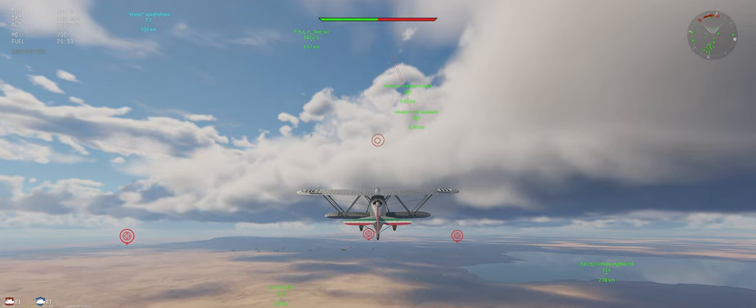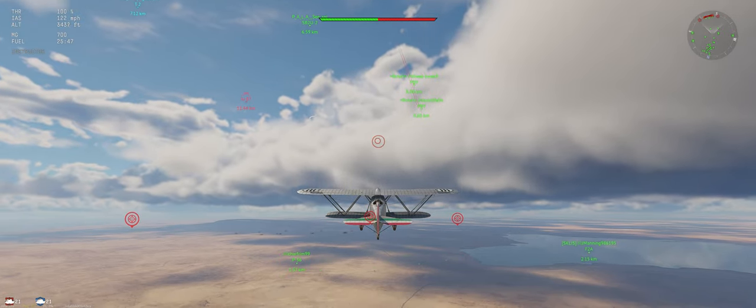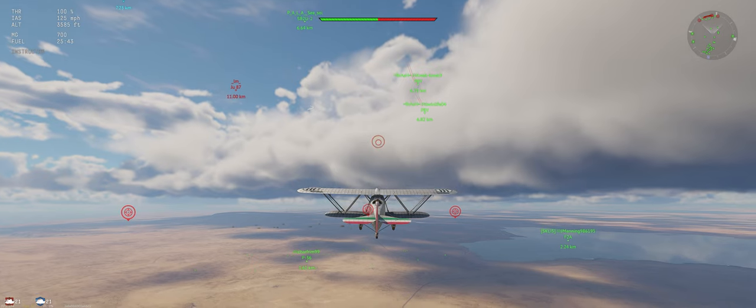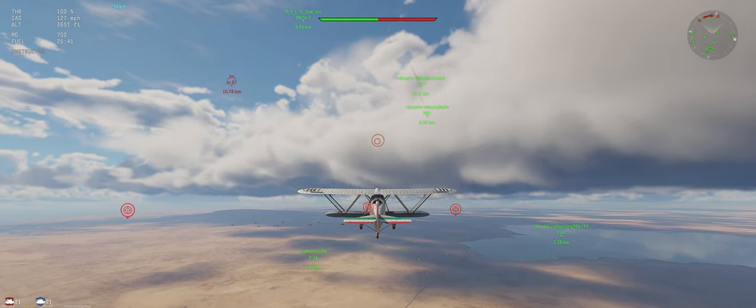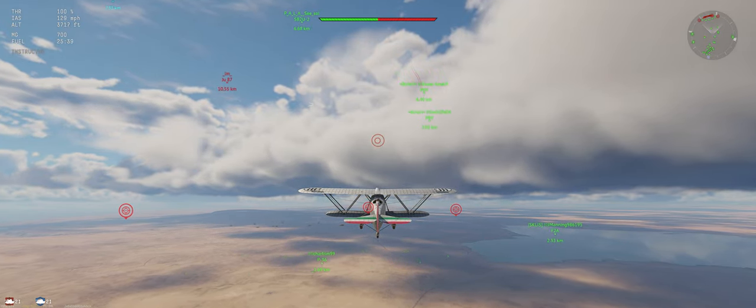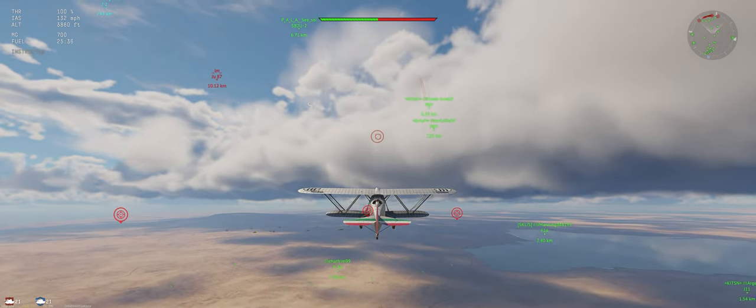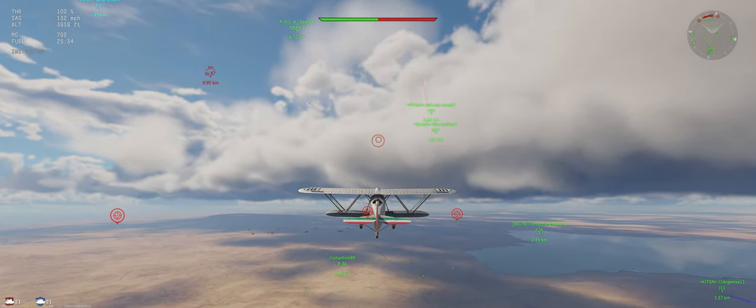We're just going to continue to climb, try to make sure that we've got an advantage when we come against the opponent. By climbing like this and getting the energy, even if you come across a P-36, if you're ahead of him on energy — he can outrun you — you can still catch him. And then when you do catch him, you can outmaneuver him. Best of all worlds. Focus on starting off climbing on the maps; best thing you can do.